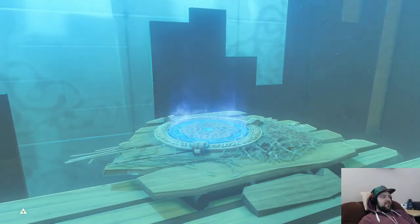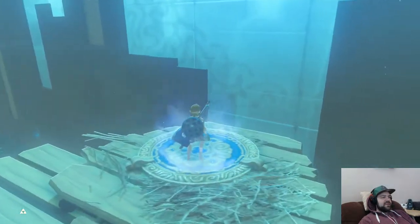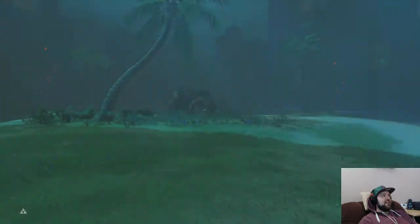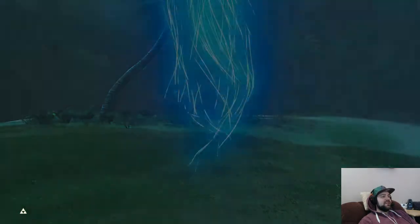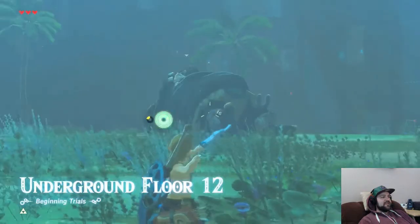Room 11 done — moving on to the last room, room 12. This room's fairly simple, it's just a Hinox. You can get him in a nice little loop where he doesn't have a chance to attack you. All you need is stasis, some arrows, and some melee weapons — which we've got lots of, so no problem.